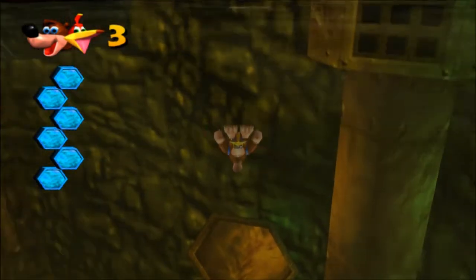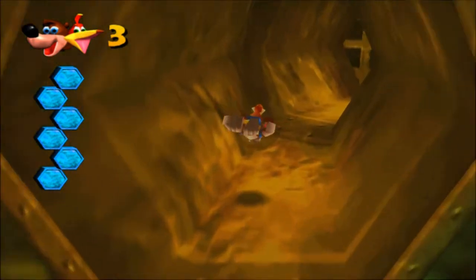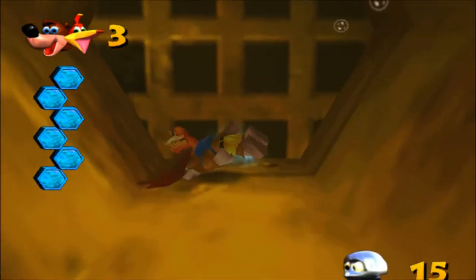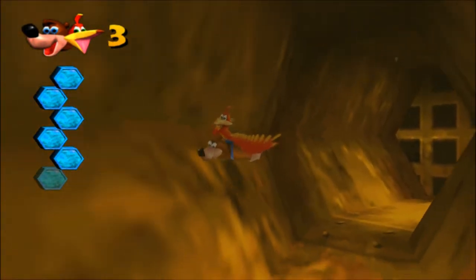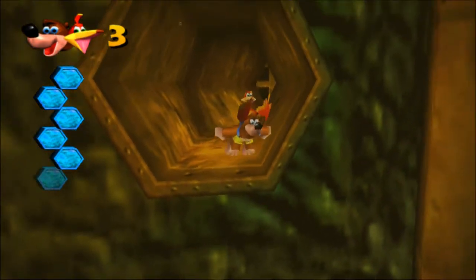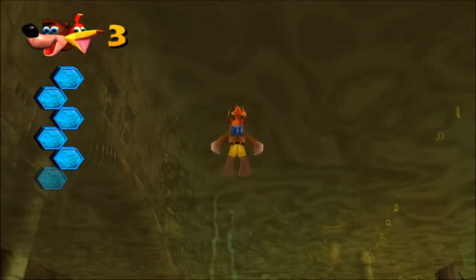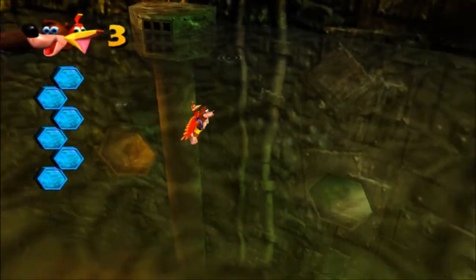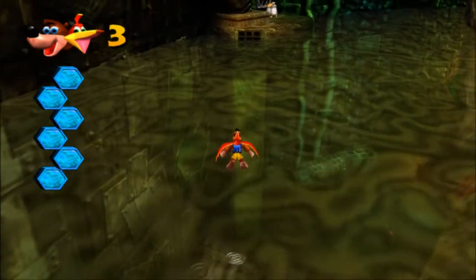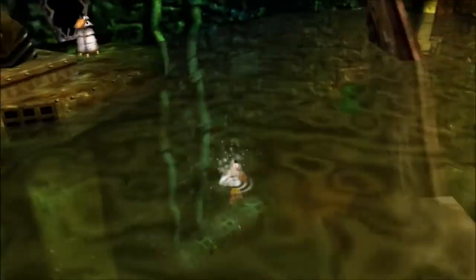Is this the one with the mumbo token in it? Yeah, it's a mumbo token. Clanker's Cavern is for some strange reason a level that I blank on the most, mostly because it's like one of those worlds where it's not very linear in any way, shape, or form. You can sort of go off on your own and do things in any order you really want to. And when left with those kind of decisions, I kind of lock up — oh my god, what do I do?